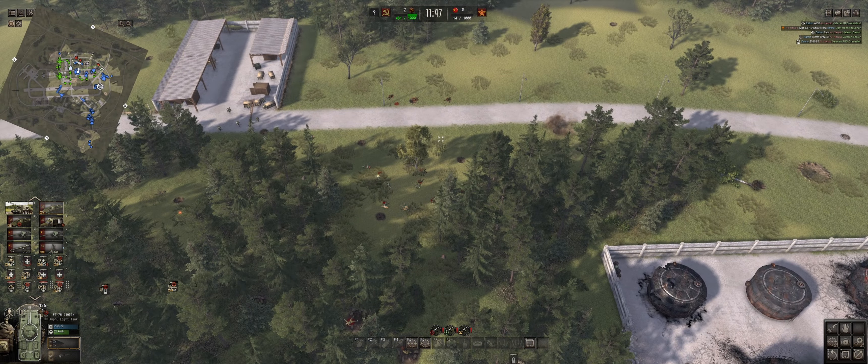Here we go — some of our tanks screwing up on their pathfinding. Not really sure what's going on here. Sometimes the pathfinding in this game is a little bit maddening, and I believe this was after a patch where the developers of the base game just absolutely broke pathfinding, and they had to push out a patch to fix it.